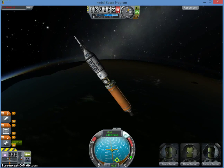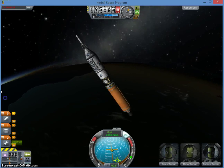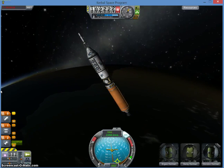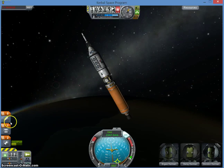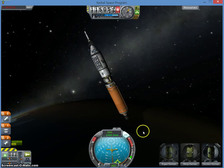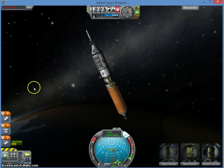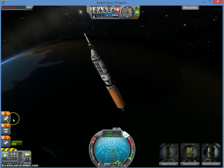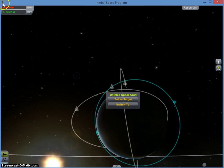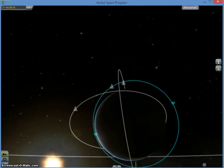I'm just gonna decouple this and it's gonna be in here — I said I'm gonna decouple. Well, okay, I guess we're not decoupling it. So yeah, now Ergy, Derzy, Kirkman, and Donald Kirkman are now in space forever. So that's how you get to make an orbit, and thanks for watching.